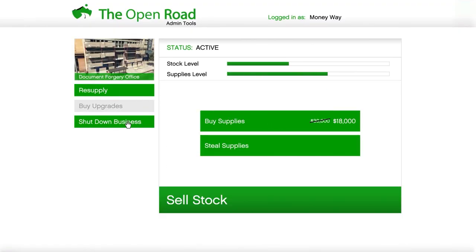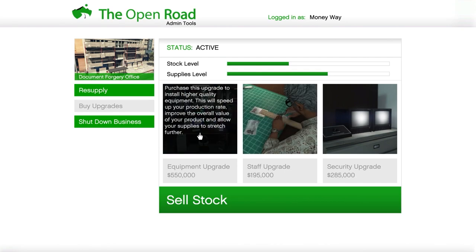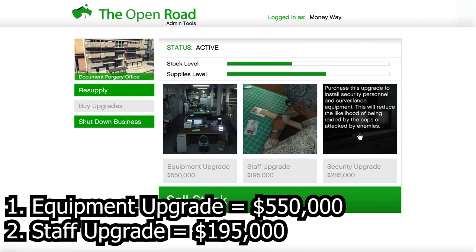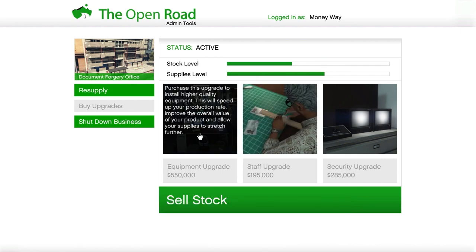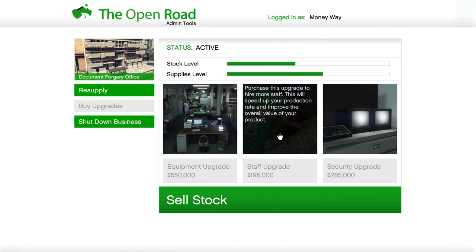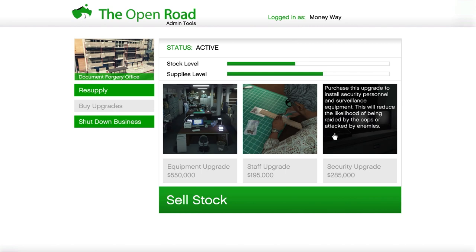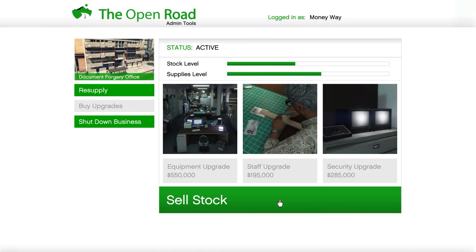The profit margins for this business aren't that great, which we'll cover shortly. The two upgrades you want are the equipment upgrade and the staff upgrade. The equipment upgrade costs $550,000 and increases your overall product quality and productivity. The staff upgrade costs $195,000 and increases your production rate and quality. The security upgrade really doesn't add any value to your business — unless you have extra cash to burn, don't worry about it. The only two upgrades that matter are equipment and staff.